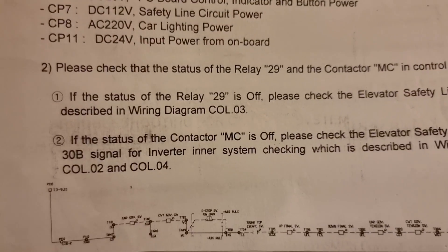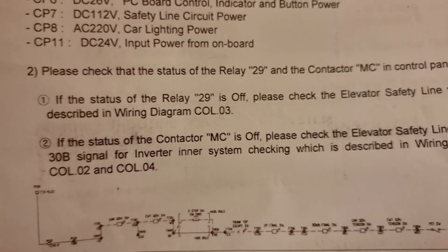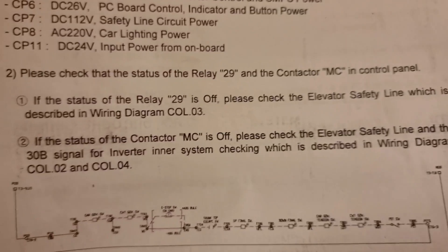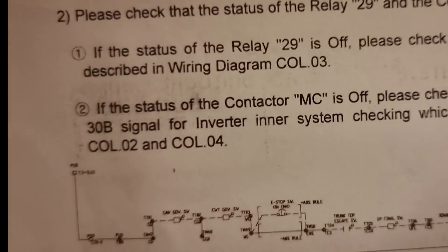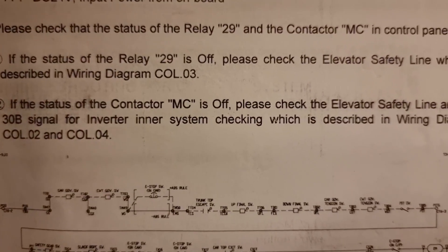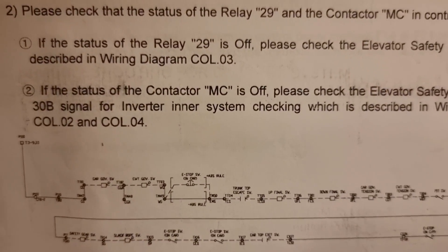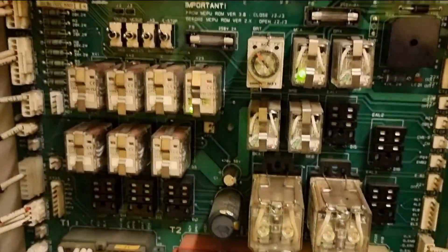The manual says: please check the status of relay X29 and the contactor called MC in the control panel. If the status of relay X29 is off, please check the elevator safety line as described in wiring diagram column 03. Checking X29 - it is ON. So now we need to check the MC. It says if the status of contactor MC is off, please check the elevator safety line and the 30B signal for inverter, as described in wiring diagram columns 02 and 04.